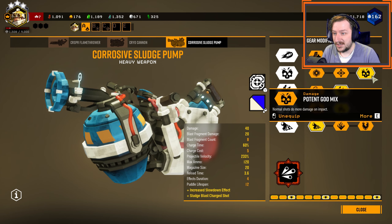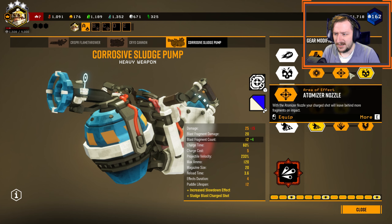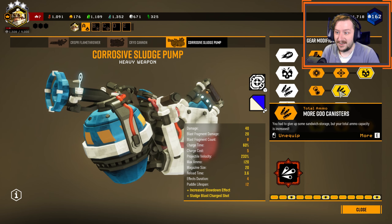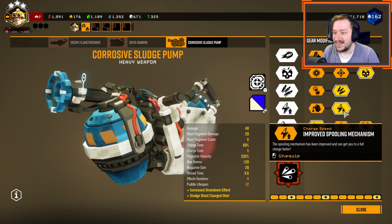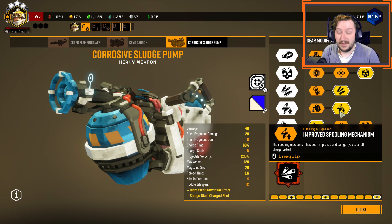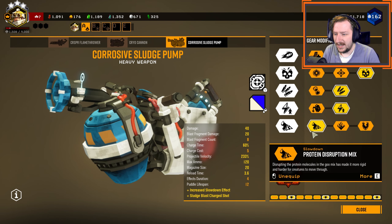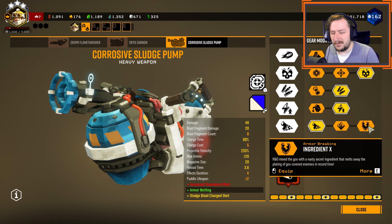Extra damage, because it's just probably our best option here in tier 2. More ammo, so we can counteract the ammo we're losing. Improved spooling mechanism so we have a faster charge time — it's still not as fast as it could be, but it's still pretty quick. And then the slowdown, although I found that the armor breaking is pretty good too.